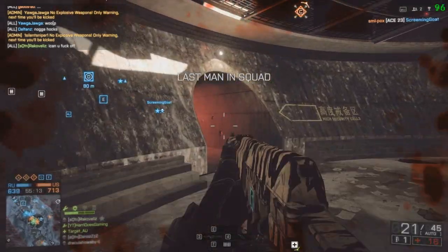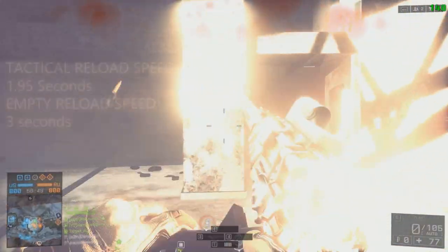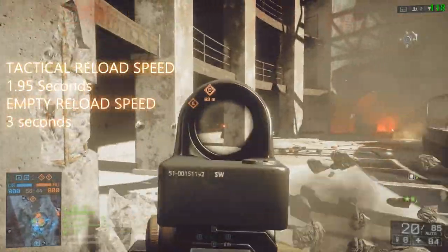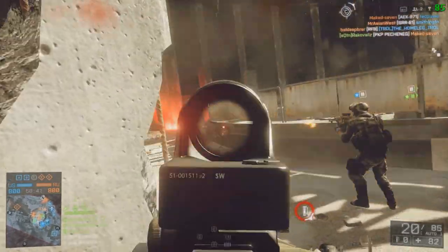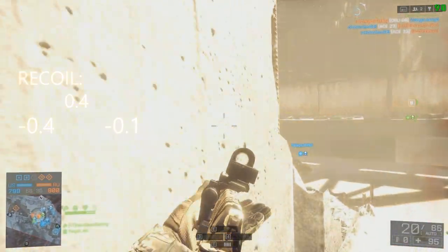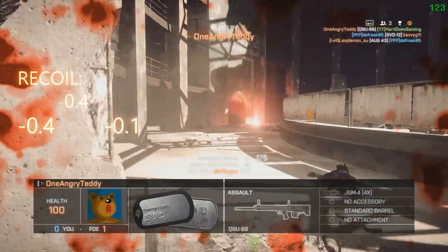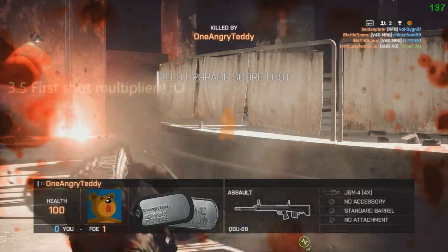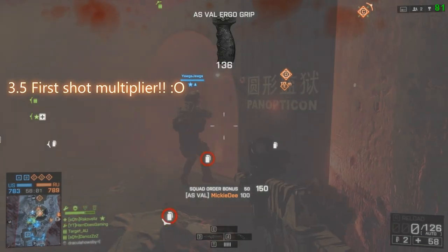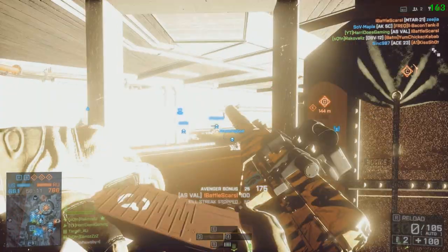It has 21 bullets in the magazine including one in the chamber, so you'll be reloading quite a lot. However, the tactical reload speed is only 1.95 seconds and an empty reload is 3 seconds. Upward recoil is 0.4 degrees, left is -0.4, and right is -0.1 degrees — not too bad. But it does have a first-shot multiplier of 3.5, which is really big, so be careful of that first shot recoil. The gun also has a noticeable kick to the right.